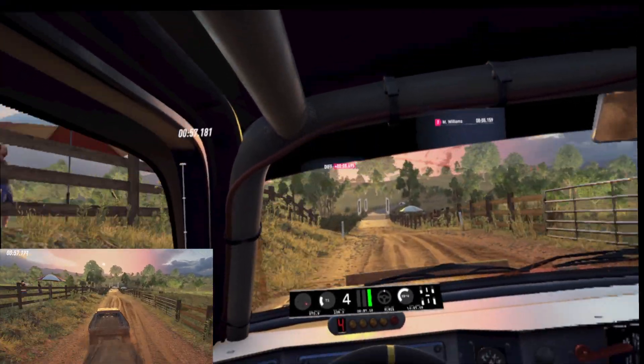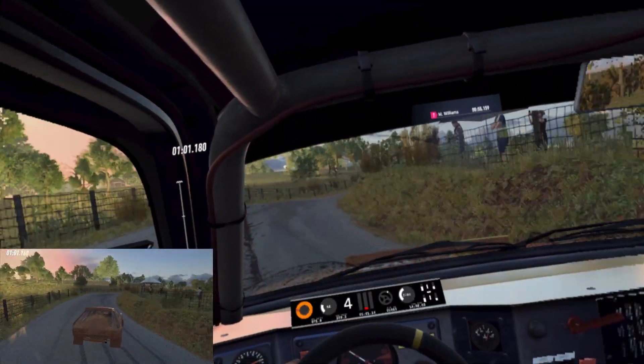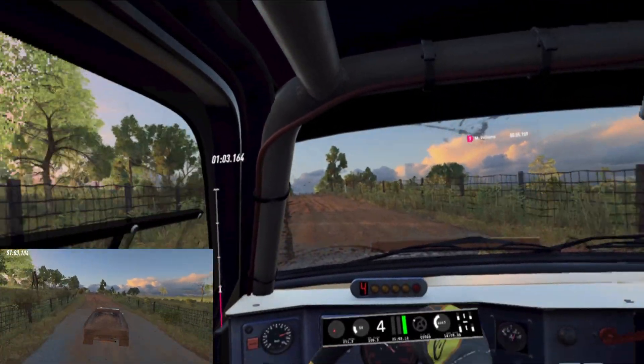Tarmac bridge into three right tightens, 30. Crest into four left long, tightens, two.